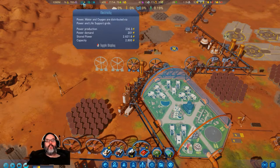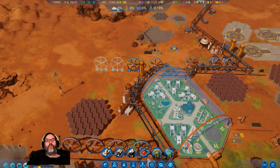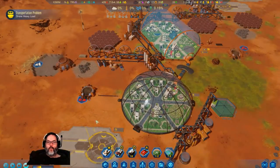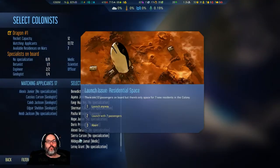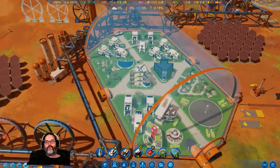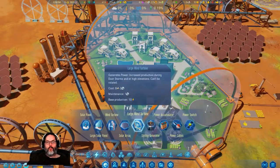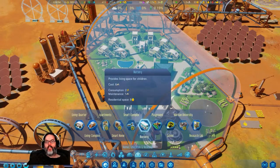Alright, we are kicking online - very good. Let's see if we have any more people - we do have 12, so let's go ahead and launch them. Alright, so we need to build... I do not have apartments yet - oh, that sucks. Alright, so I need...